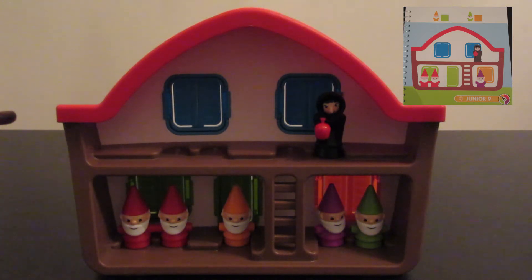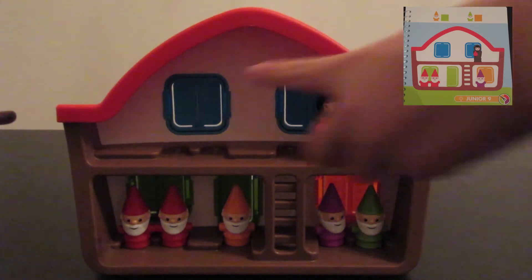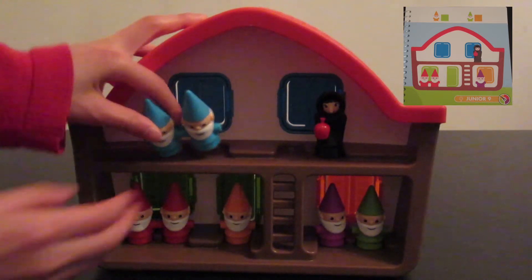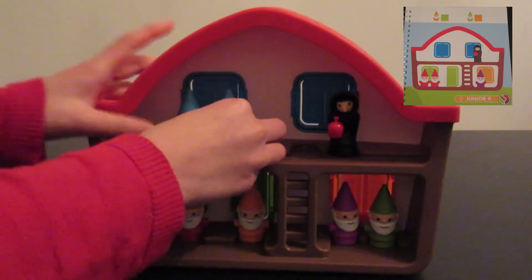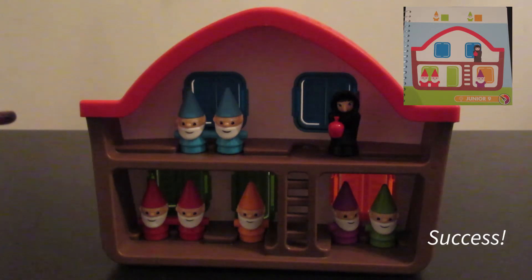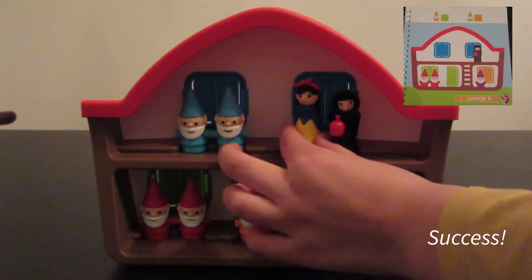Now all the empty spaces on the bottom floor are not empty anymore. The top part has three empty spots. So the blue door has to go to the blue window over here because it needs to occupy two spots. And that means Snow White has to go right next to the Evil Queen because that's the only empty spot.